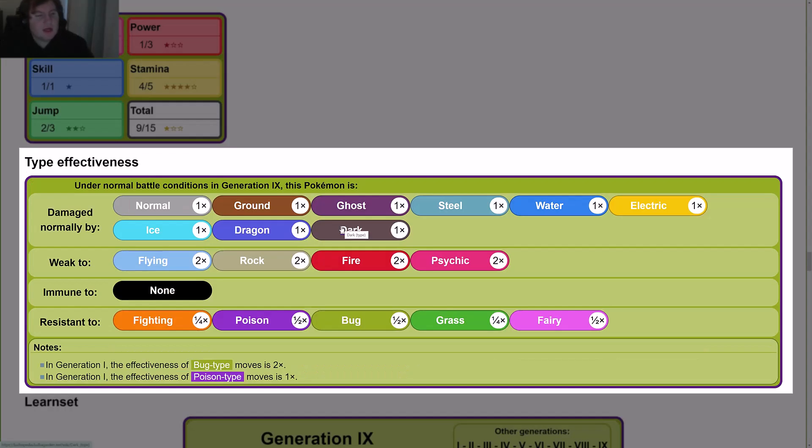Type effectiveness: Kakuna is damaged normally by Normal, Ground, Ghost, Steel, Water, Electric, Ice, Dragon, and Dark. It is weak to Flying, Rock, Fire, and Psychic — double damage. It has no immunities. It has resistances to Fighting, Poison, Bug, Grass, and Fairy — one-quarter for Fighting and Grass, and one-half for Poison, Bug, and Fairy.